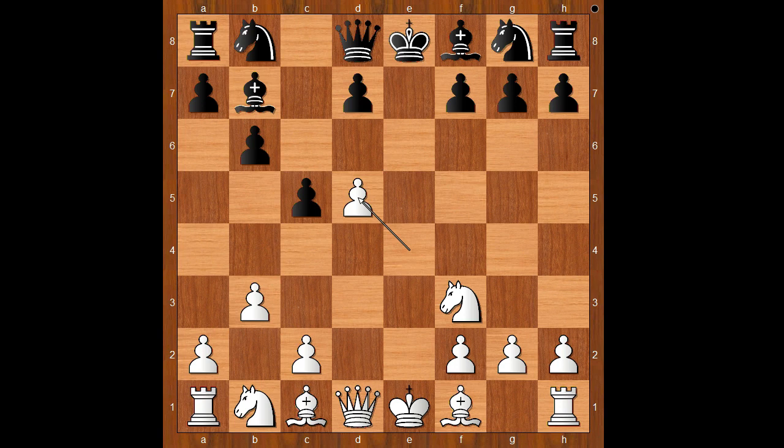If bishop to b7, then d5. After exd5, exd5, Nf6, c4 — and the black light-square bishop is out of business.